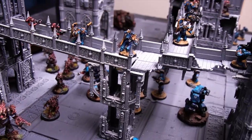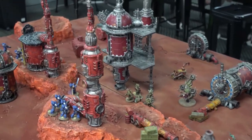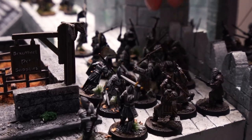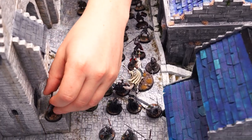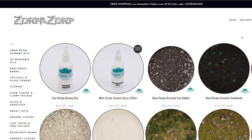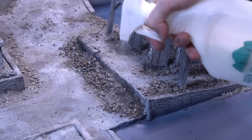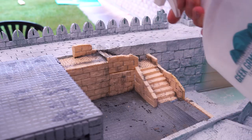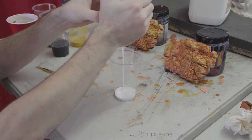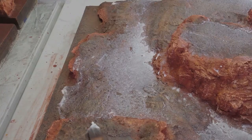How do we get insanely detailed boards, layered with all these aggregates and different substrates, to actually survive gameplay? It is actually so easy — all you need is the right materials. I use the Geek Gaming Matte Scenic Sealant, which you can buy from my store, ZorbaZorba.com, like all the materials you're seeing in this video. The sealant spray is something you can make pretty easily yourself: it's essentially a blend of diluted PVA glue mixed with matte varnish, which creates a really strong bond between your materials to lock it all down hard.